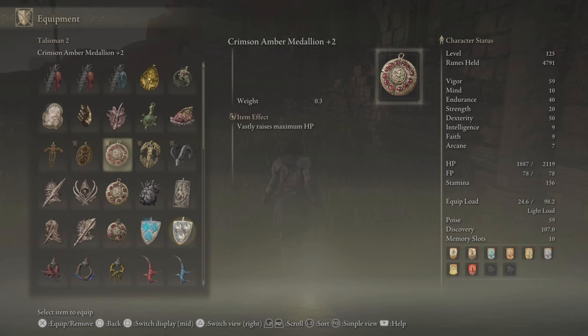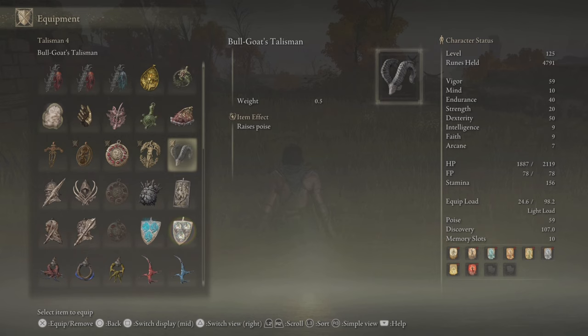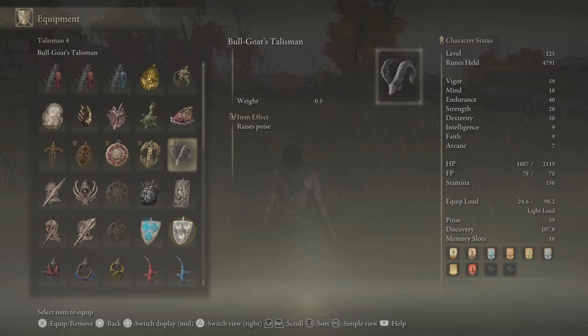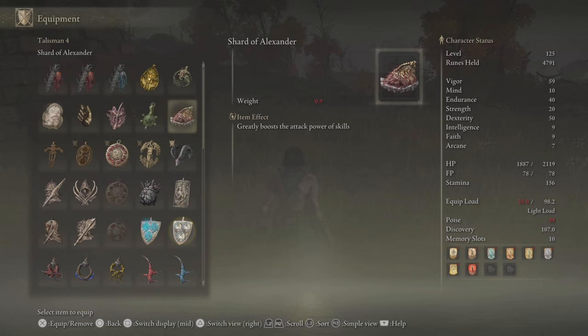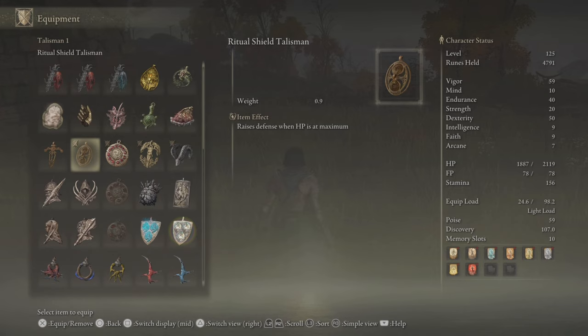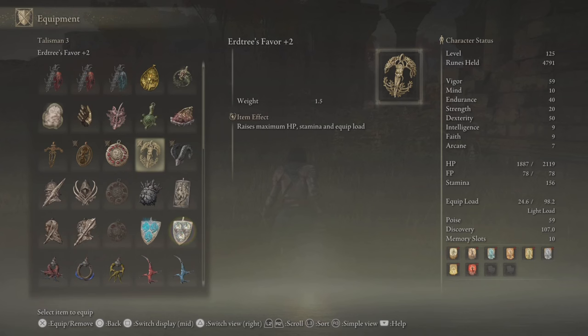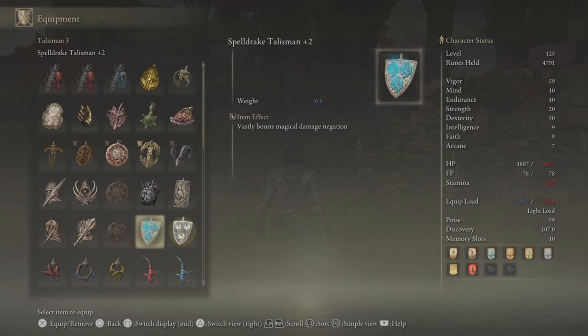My last two slots, generally speaking, are going to be more offensively minded when looking up and defensively minded when looking down. If you're using something that uses a lot of stamina, say Great Spears or Spears, then the Turtle Talisman will make you get your stamina back quicker, which is very nice. And obviously, the Shard of Alexander is extremely good — for most people this is going to be a mainstay; they're not really going to be swapping off of this, which is why it's all the way over in Talisman 4. Essentially, since getting down to your Talisman 1 slot is the fastest because it takes the fewest inputs, this is going to be the Talisman slot I am most likely to swap consistently. The last two are going to be ones not swapped as often, so they're further away in the menu — I'm going to leave these stationary the majority of the time, but if I choose to, I can swap them to something else.